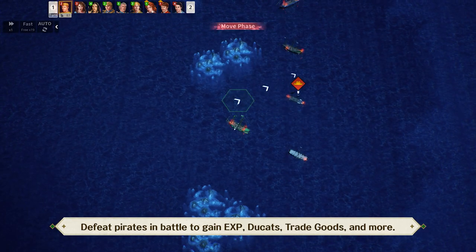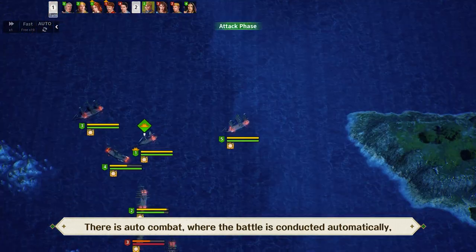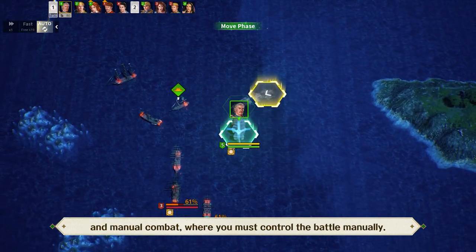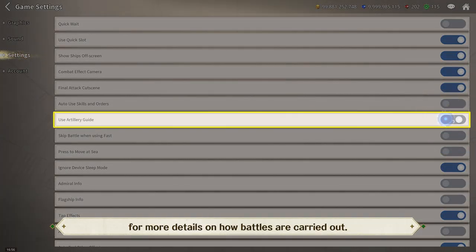Defeat pirates in battle to gain experience, ducats, trade goods, and more. There is auto combat, where the battle is conducted automatically, and manual combat, where you must control the battle manually. Check out the combat guide from the options for more details on how battles are carried out.